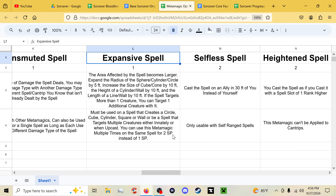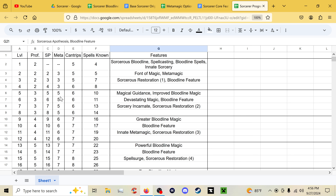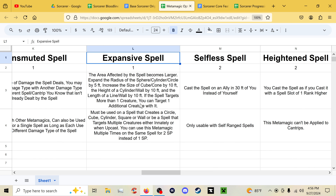Expansive Spell also ignores the normal rule of one metamagic per spell, so you can dump a bunch of sorcery points to make a massive fireball. At fifth level you could dump all five sorcery points into adding 15 feet to your fireball's radius. Selfless Spell lets you cast a spell with a range of self on another willing creature within 30 feet of you instead of yourself — straightforward but a cool idea.